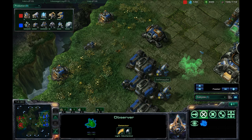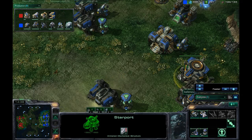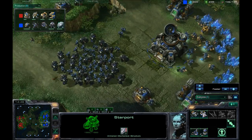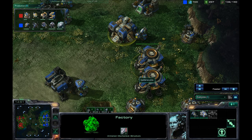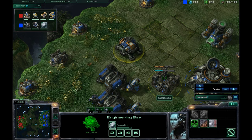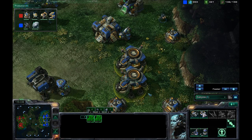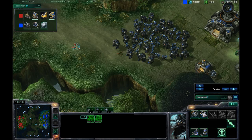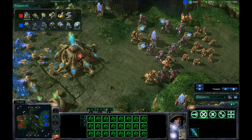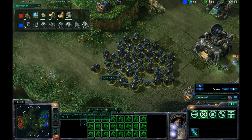Continuing to bust out Marines and Marauders. Should be getting a second Engineering Bay. Do have two Starports up. Nothing coming out of Starports, so they were built for nothing to this point. But I do have this huge Marine-Marauder Ball here. If he can come up with High Templars, that would be awesome for him. I always like the High Templars a lot better than the Colossi against a big Marine-Marauder Ball like that.